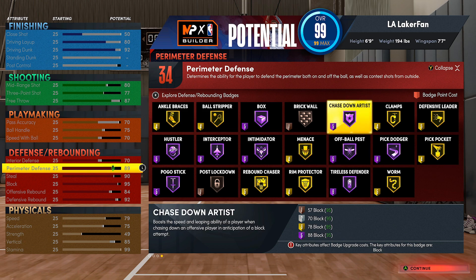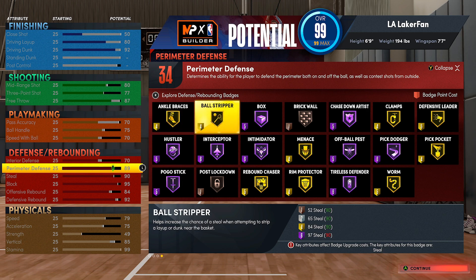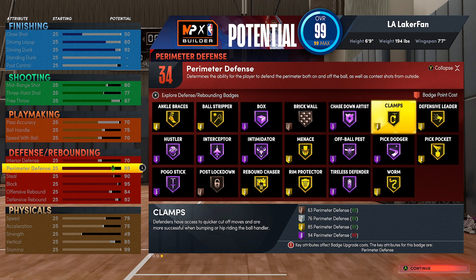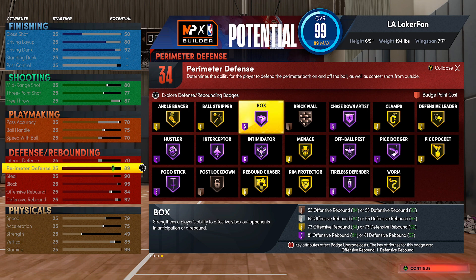I have just become a believer in what people have been telling me all year. I was going to make a video on this - the badge my subscribers have been telling me to run for five months. I've been running chase down artist super high on every hedge build, every corner build, every lock all year, refusing to believe that bronze works as good as hall of fame. After running bronze - it's the truth, it really is crazy. I recommend only running bronze if that's what you have to do, because you want things like pogo stick on gold, ankle braces on silver or gold, and ball stripper as well.